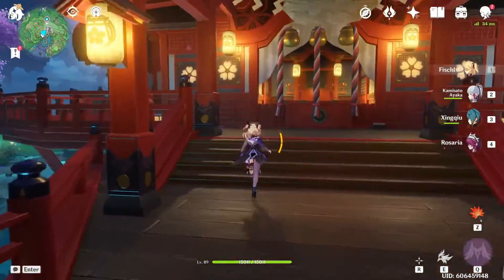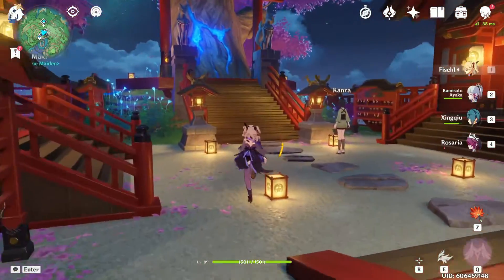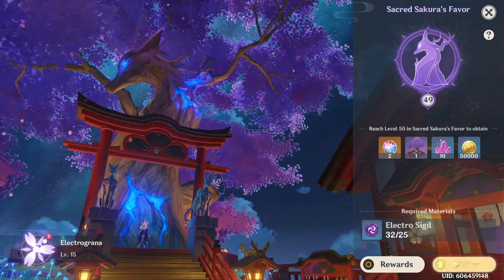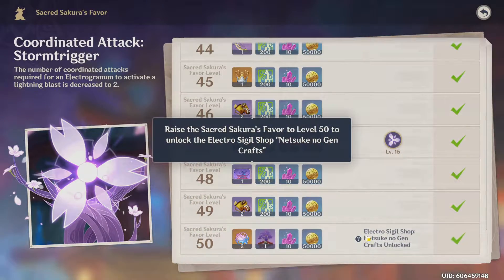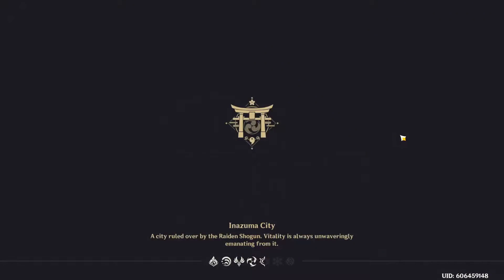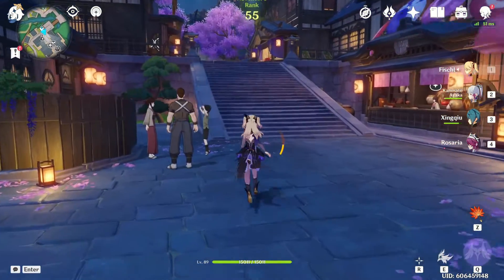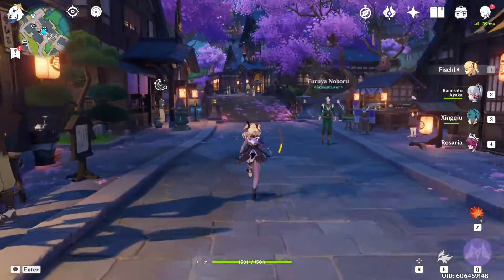We've now had the 2.4 update for maybe two days, so let's talk about the changes. We're finally able to unlock the souvenir shop after reaching level 50 on the sakura tree. Most of you probably expected to get level-up materials, weapon ascension materials, and weapon forging materials for any four stars — unfortunately, this is not the case. Besides weapon ascension materials, it's all Serenitea Pot furnishings. As a standalone souvenir shop, Inazuma's is the weakest, and Liyue's is the best since it gives multiple weapon forging materials for craftable four stars.